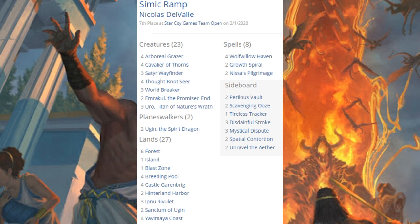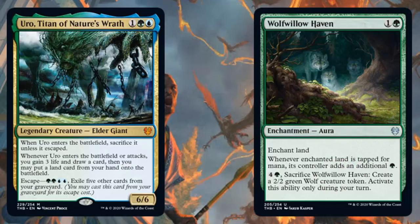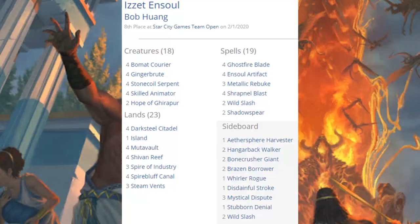We're just going to look at decks that do have cards from Theros Beyond Death. Seventh place team was running Simic Ramp, and the ramp decks in this format have been very successful. The big one for a while was Mono Green Ramp, but now Simic Ramp is kind of the one to beat. There are some definite advantages to adding a little blue here — one of which is a new card from Theros Beyond Death: Uro, Titan of Nature's Wrath, and also Wolf Willow Haven is in the main. The eighth place team was running Izzet Sol — a tried and true deck — with a new card from Theros Beyond Death in the main: two copies of Shadowspear.